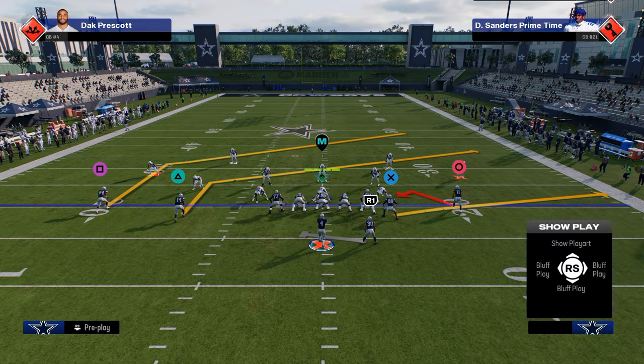The short posts work really well against man coverage — even if they get somewhat covered, you can just aggressive-catch the route. The same is true on the right side; even when he gets pressed, he gets that separation and you're able to beat man. So those short post routes are really good for breaking down man coverage.